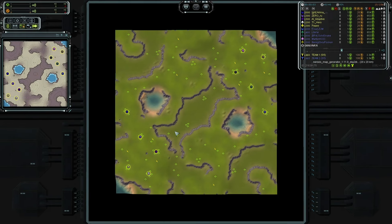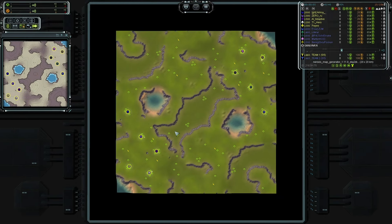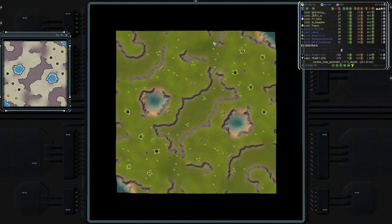Welcome to Forge the Lines Forever. Today I have a 5v5 custom match on a new access map generator. Let's go ahead and introduce our teams and our players — starting with team one in the southwest corner of the map and team two in the northeast.